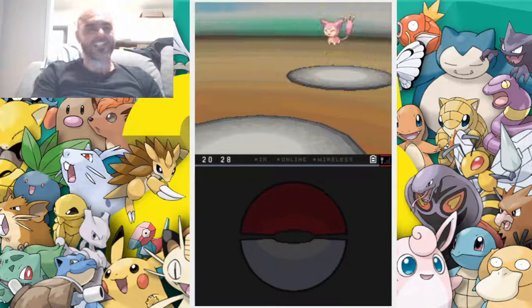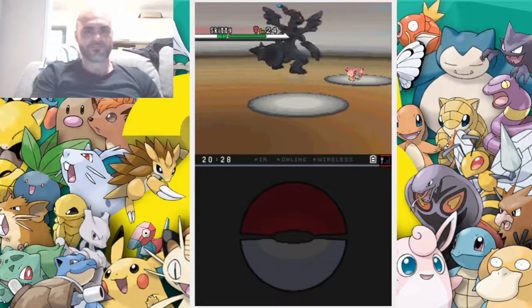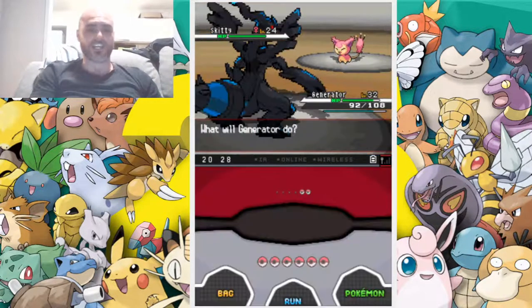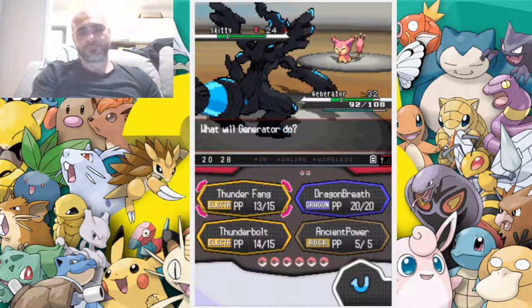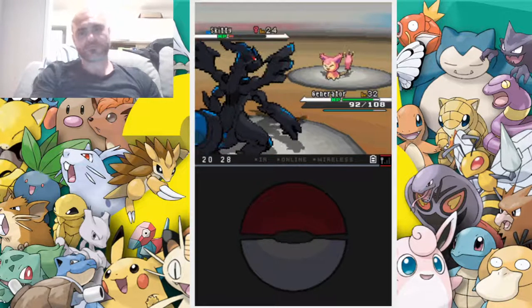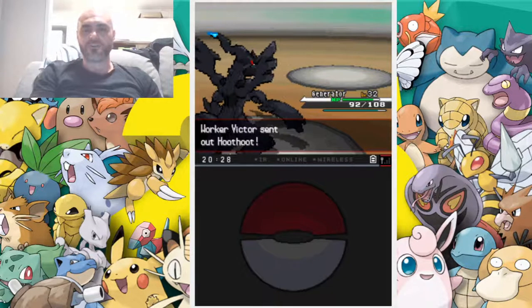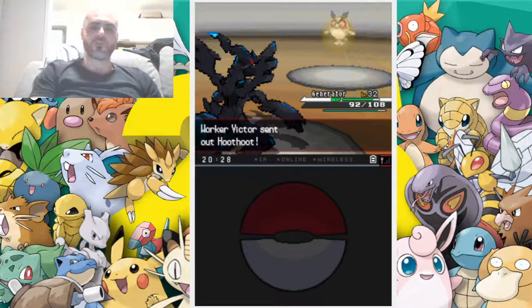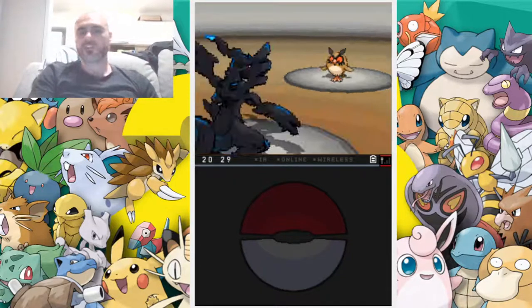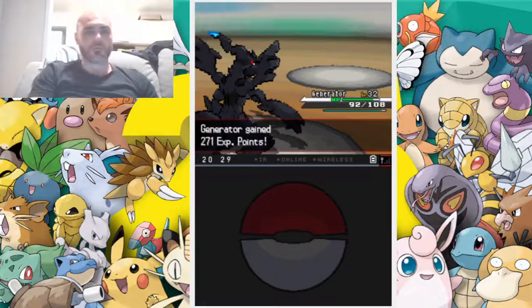Listen here mate — we're gonna teach him a lesson, a lesson in respect. He's sending out a Skitty, which is the small kitty. I feel bad — he's sending out a small kitty and we're sending out our giant Generator. But Generator's got to get some levels. Hoot Hoot is a normal flying type, and unfortunately for Hoot Hoot, electric moves are strong against flying types. Boom!